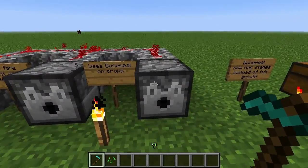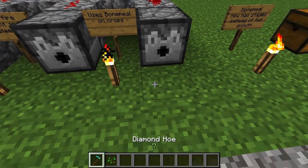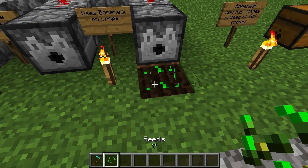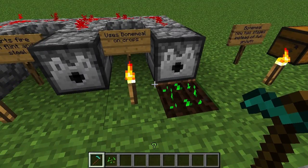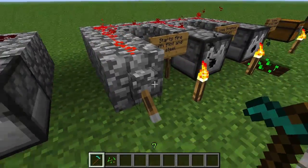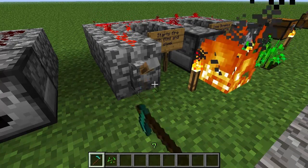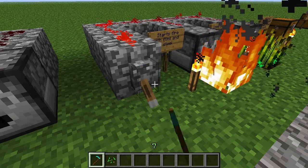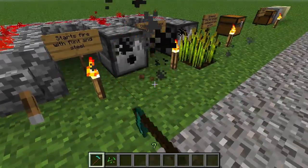If you have a dispenser in front of a crop — such as our lovely wheat crop here — it will activate it. And there's also new wheat information coming up next.